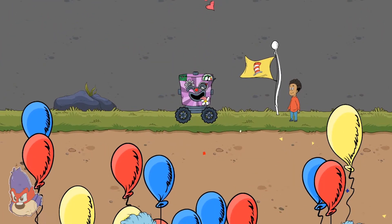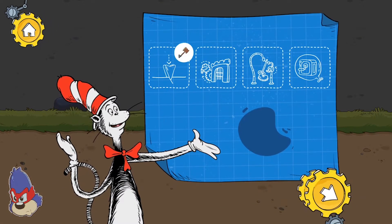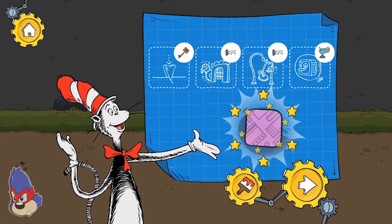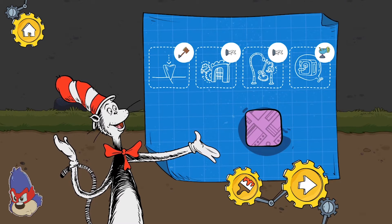You finished the level! We used these tools to pass these obstacles on our way through this level! You found a new decoration — touch the paintbrush button to use it!